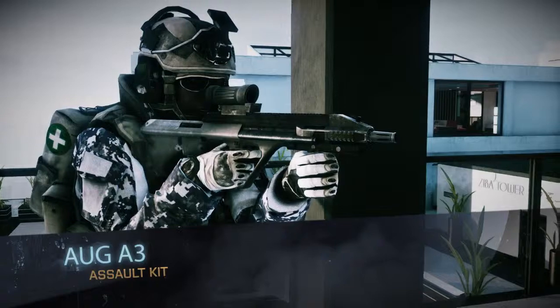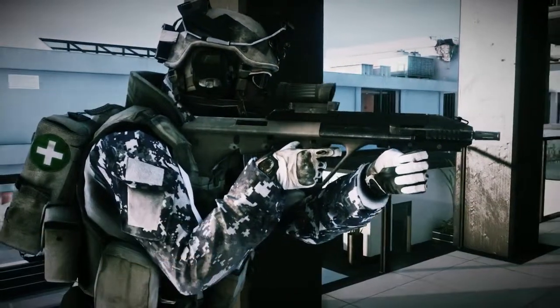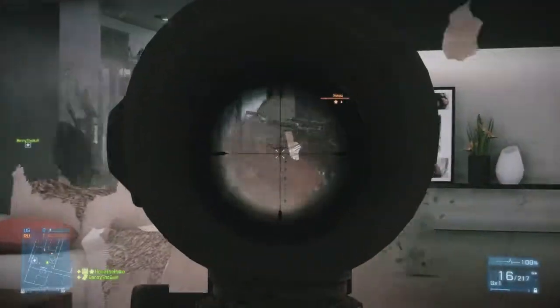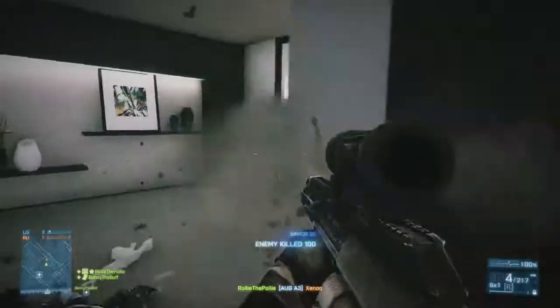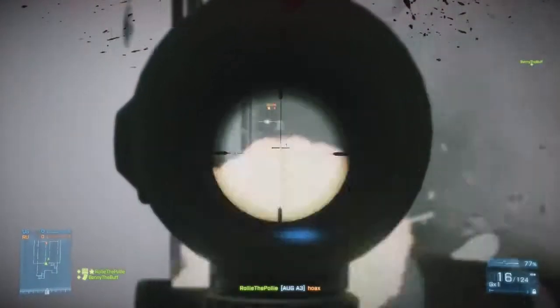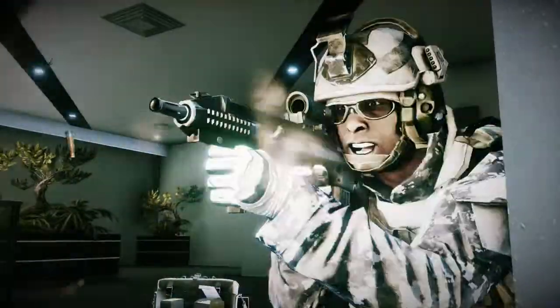For our Assault class, we brought the AUG A3. It's an Austrian bullpup assault rifle — you've got the clip behind the trigger, which gives you better maneuverability in close quarters. You're going to have better fire from the hip and be able to bring it on target faster than, say, the M416. Similar performance-wise, but that close combat edge is going to give you something to really think about when you have the AUG.